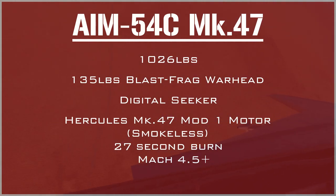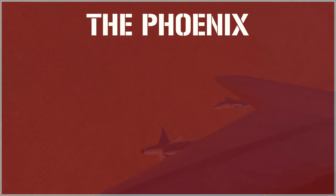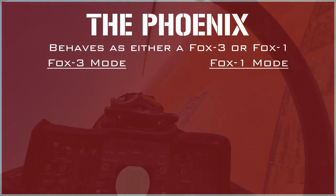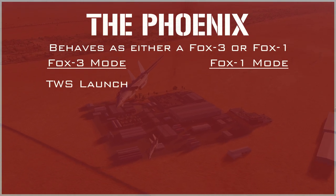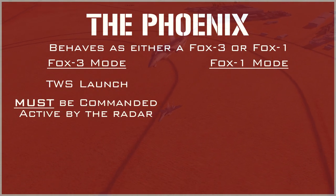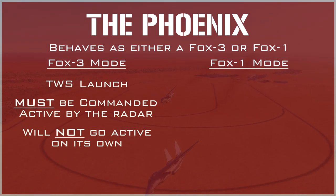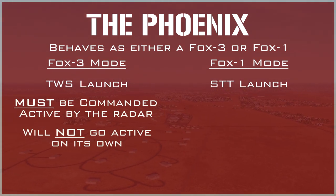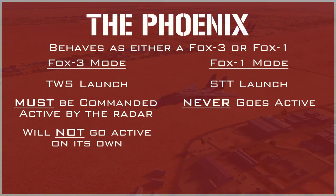Finally, the AIM-54C Mark 47 contains a new and very much improved all-digital seeker head, allowing it to more reliably engage small targets at both extremely high and extremely low altitudes. It also contains a new blast fragmentation version of the 135-pound warhead and weighs roughly 1,026 pounds. The AIM-54C utilizes an improved smokeless Hercules Mark 47 Mod 1 motor producing roughly 5% more thrust with the same 27-second burn time, achieving speeds in excess of Mach 4.5. The AIM-54 Phoenix is special in that it can behave as either a FOX-3 active radar homing missile or a FOX-1 semi-active radar homing missile. When using TWS, the Phoenix will be launched in active radar homing or FOX-3 mode, which requires the AWG-9 to send a radio signal to command the missile to go active. If you lose radar contact in TWS or turn cold before the missile goes active, consider it dead.